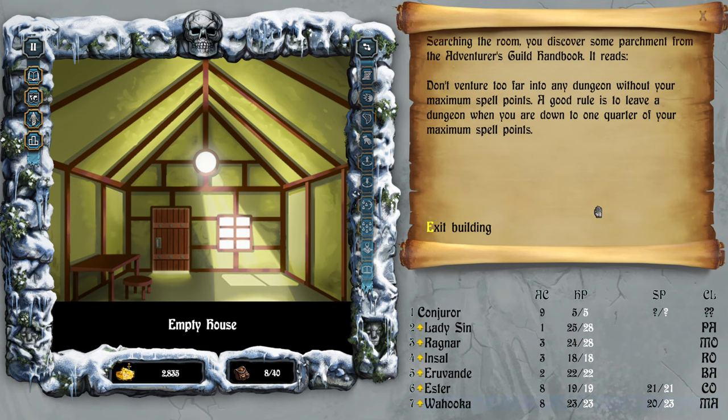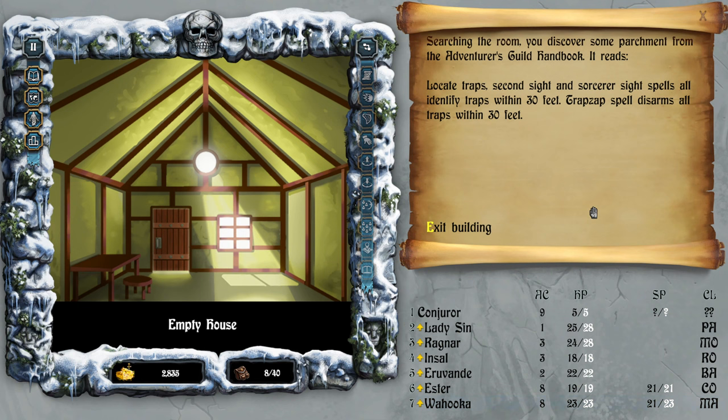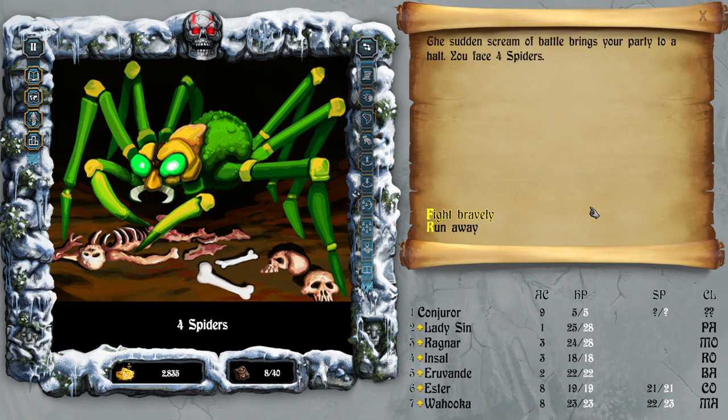Buckler — 'don't venture too far into any dungeon without your maximum spell points.' Locate traps — second Scry Side and third Scry Side spells identify all traps within 30 feet. Traps Up disarms them. Oh no — a lot of spiders.